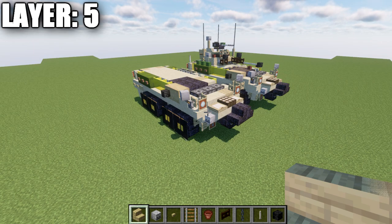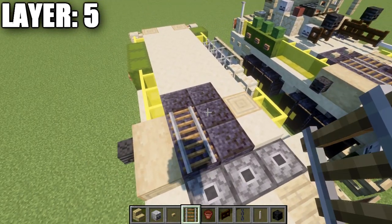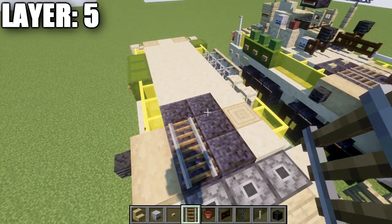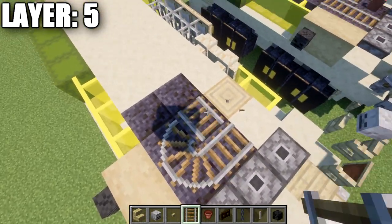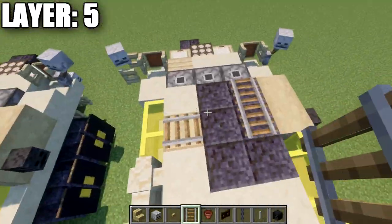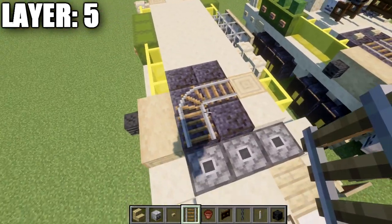Moving into layer five: place one and two rails on this block, and another set alongside it. The rails may behave a little strangely, but either way will work — it's not a big deal. If you're having problems with the rails, you can use item frames and iron bars instead in this situation.